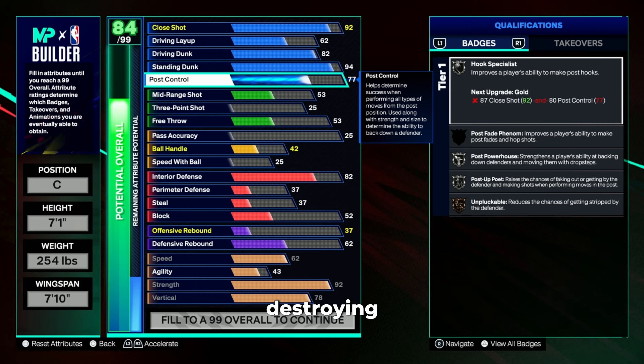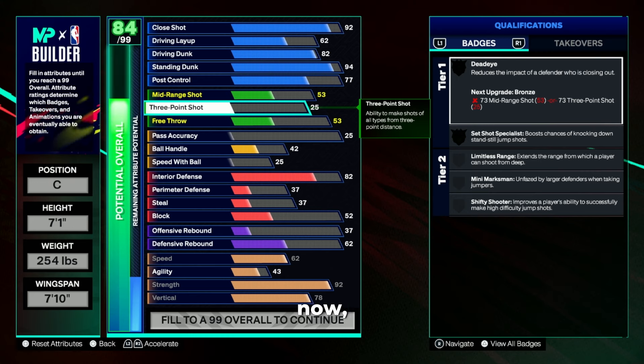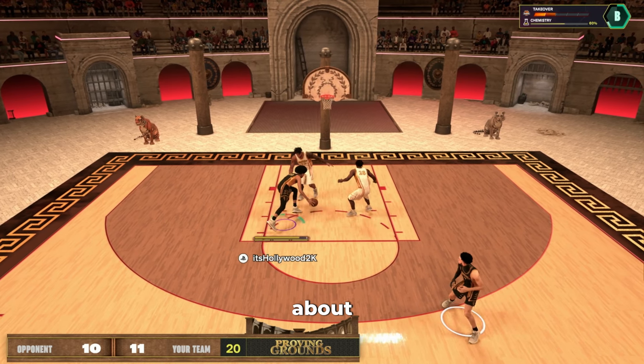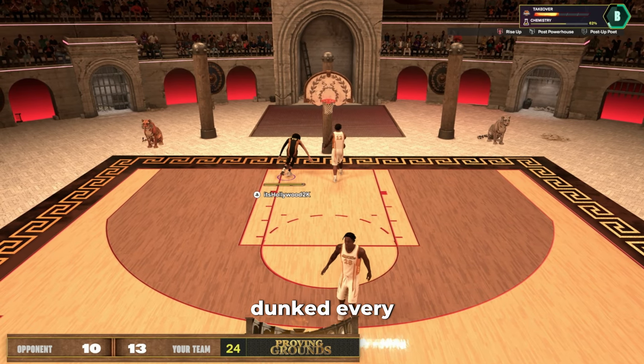First, for your speed you're going to set this to a 62, your agility is going to go to a 43, strength is going to go all the way up to a 92, and your vertical is going to be all the way up to a 78.